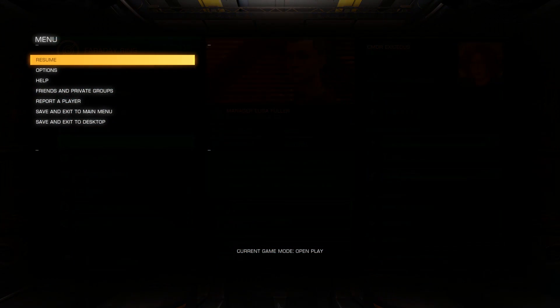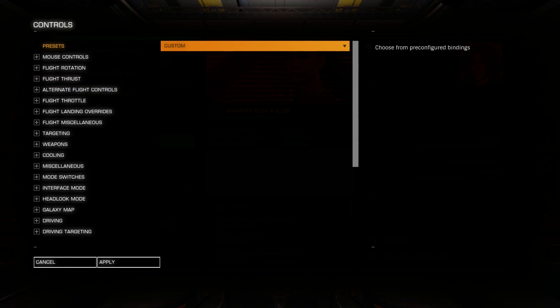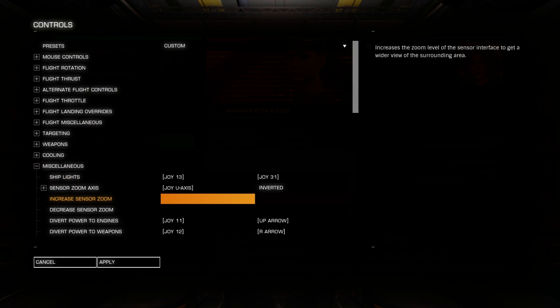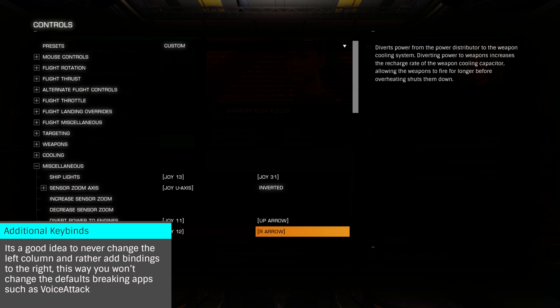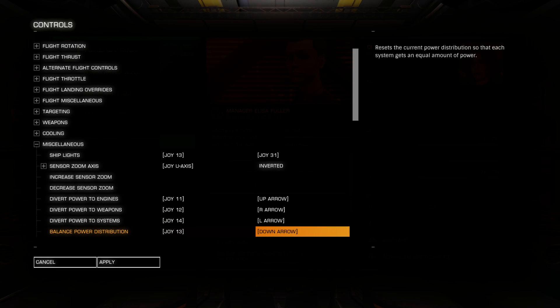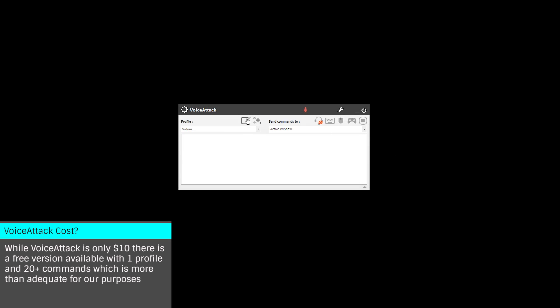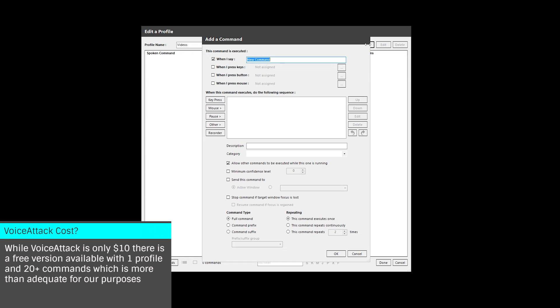Now, let's look at active PIP management during combat. First, we'll start by creating some macros to manage our PIPs. There are many ways you can do this — I'm going to be using VoiceAttack. First, we'll need to know what keyboard keys are bound to your PIPs. For this example, I have left, up, right, and down mapped to systems, engines, weapons, and reset respectively. In VoiceAttack, open the profile editor and click on New Command.